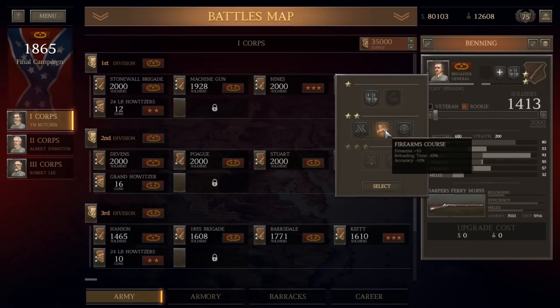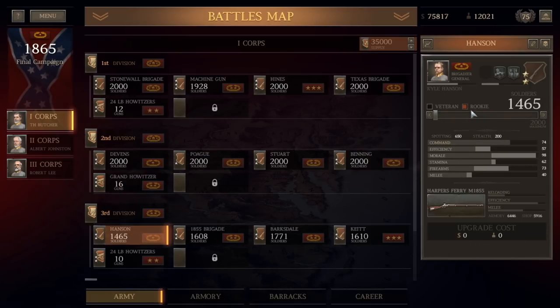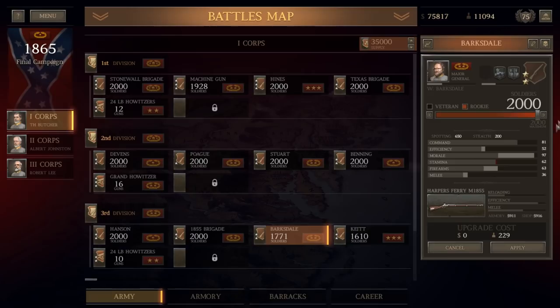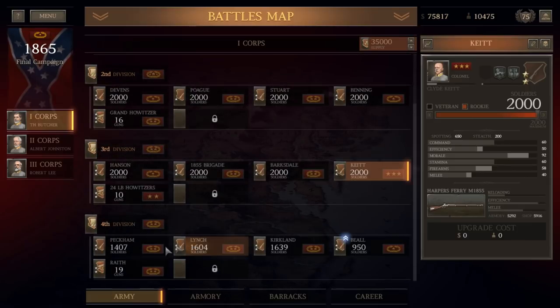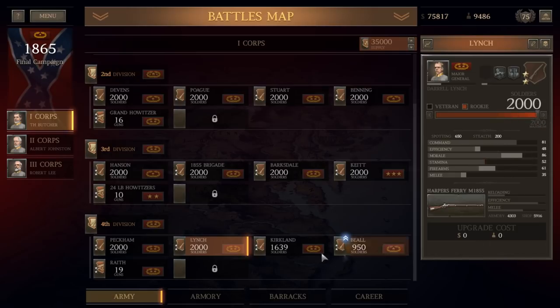We're going to go with firearms course, which increases your firearms skill and reload time but decreases your accuracy. Unless we want to go with marksman's training — although that increases your reload time, it does increase your accuracy. I think we'll actually go with that one for these guys. We can almost do everything with rookies here, but it looks like we're going to have to use some veterans. A lot of these units actually don't need veteran replacements — they have a high enough experience level that they can take up the replacements with ease. I didn't expect to be spending so little on replacing our casualties in this 1st Corps outside of those first two brigades.